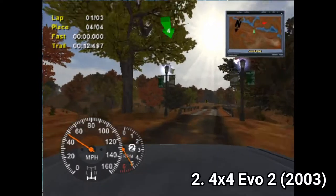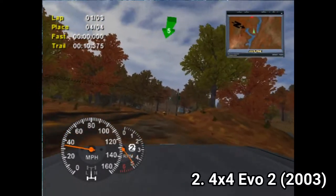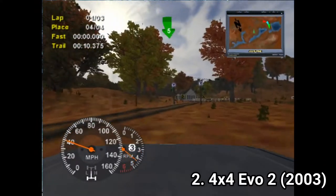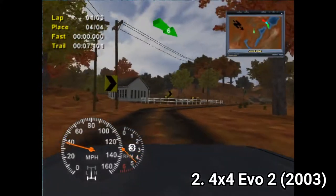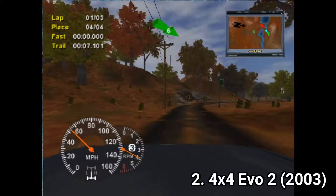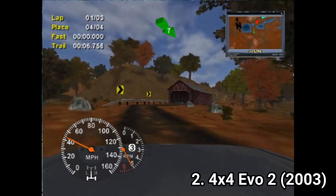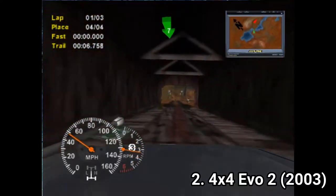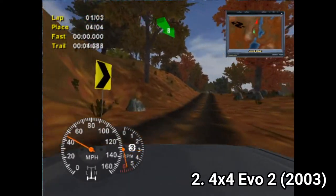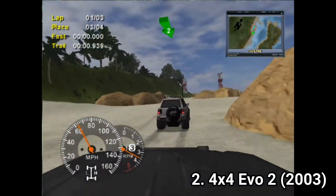4x4 EVO 2 takes what was awesome in the first game and improves upon it. It's an awesome game — don't let the graphics fool you. Just like in the first one, you can ignore checkpoints; the race is won when you cross the finish line. This way, the game encourages you to explore, find shortcuts, and be creative. You even get a free roam game mode where you can off-road to your heart's content.